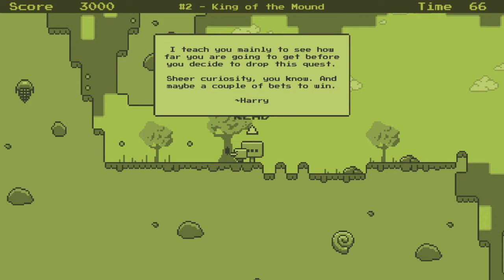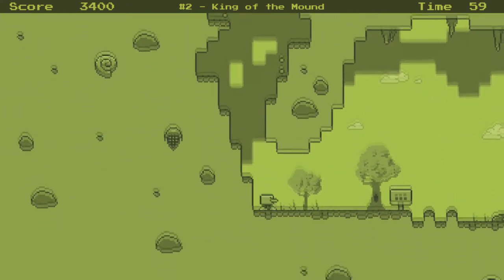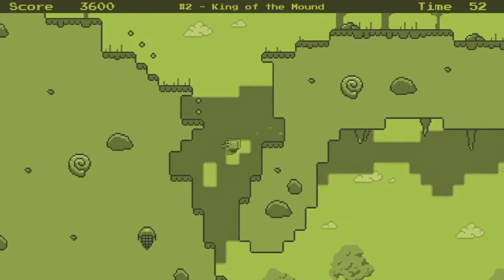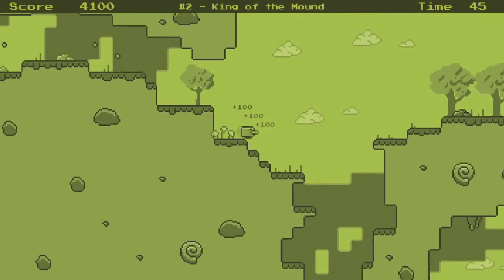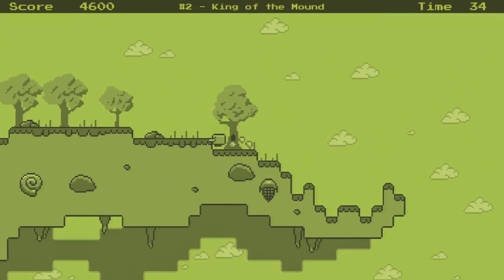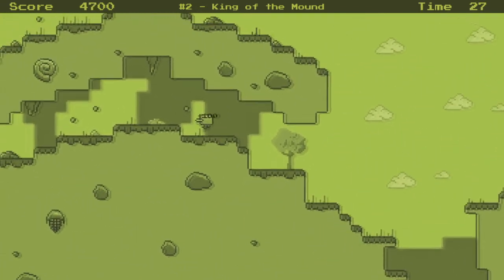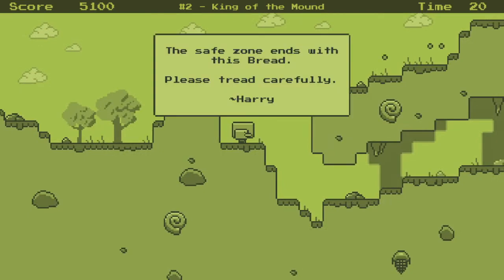I'm always impressed with what people can do with less. I like the two-bit look where it's just black and white - one bit, on and off. Maybe that's why I like the GameBoy aesthetic so much, because it's taking all your colors and rounding them down to shades of green. You really have to be creative in designing your levels and your character if you want a well-designed thing.